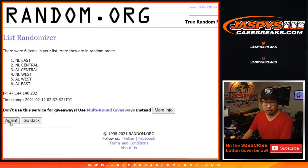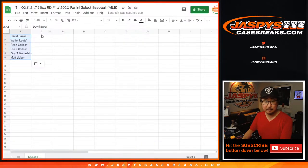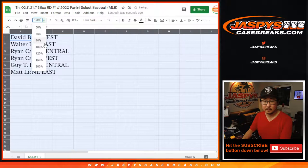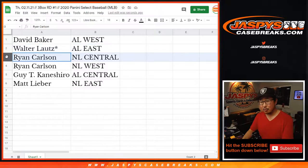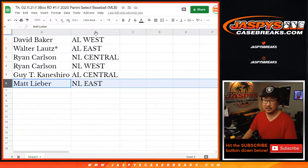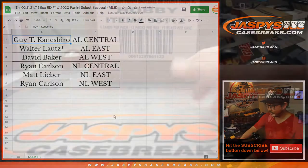1, 2, 3, 4, 5, and 6. After 6, we've got the AL West down to the NL East. David with the AL West, Walter with the AL East, Ryan with the NL Central and the NL West, Guy with the AL Central, and Matt with the NL East.